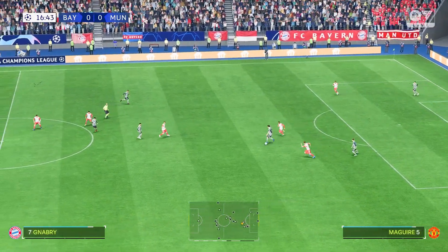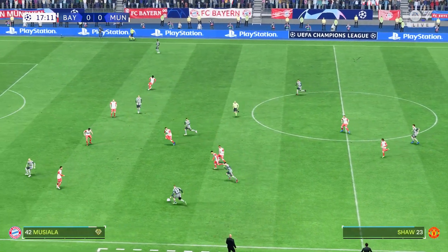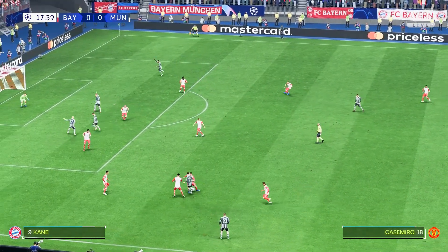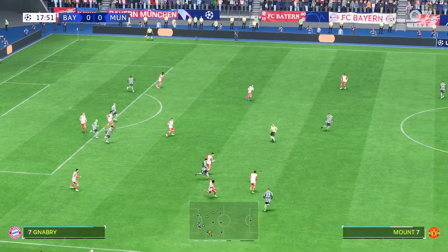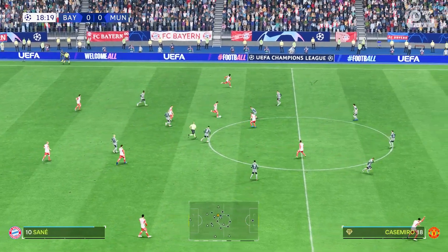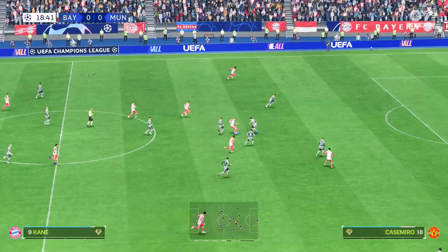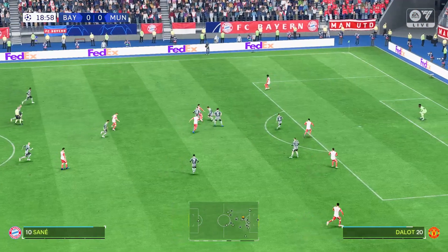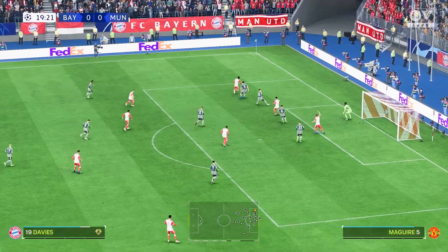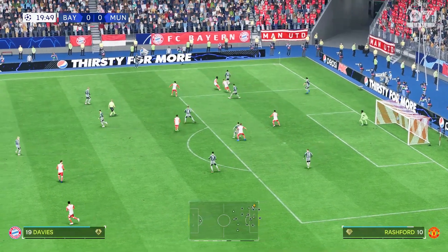Lissandro Martinez. Mount. Here's Luke Shaw — decent position this for United to find themselves in. That didn't go to plan in the end. Leroy Sané. Davies — could cross it in here. Another classic example of how to intercept.